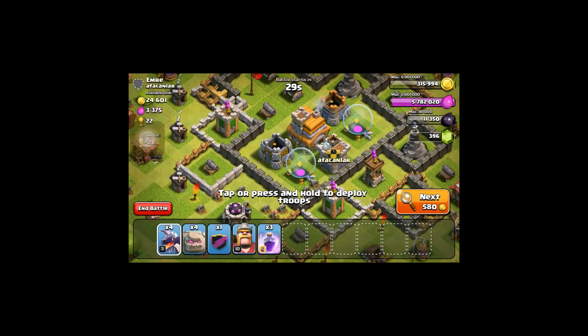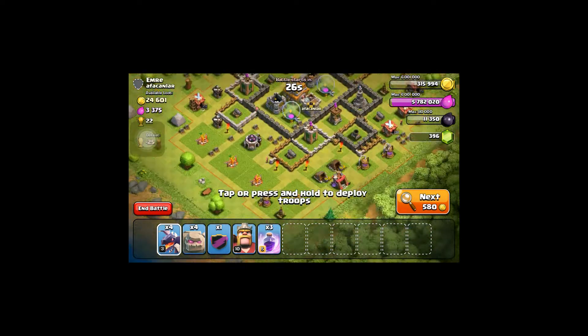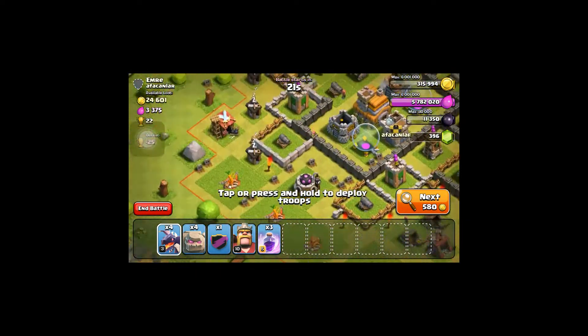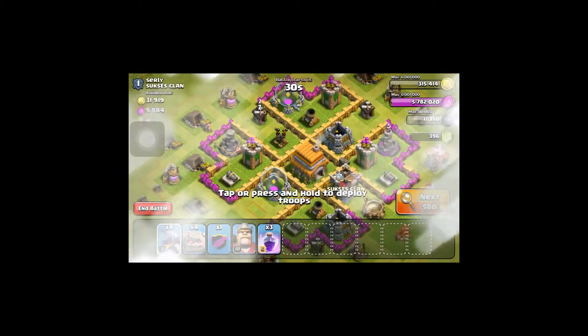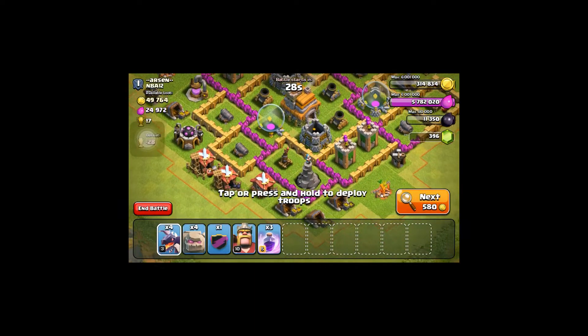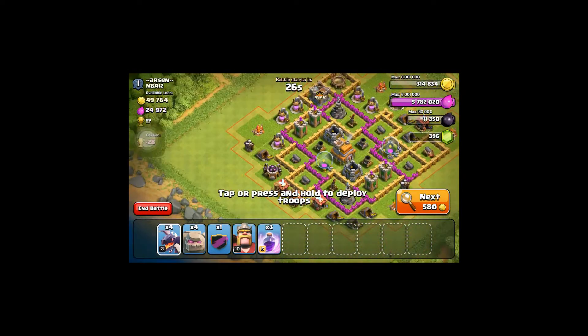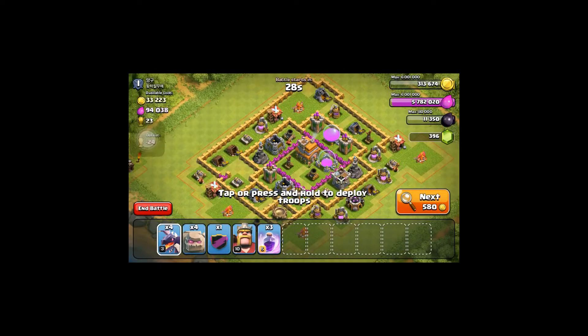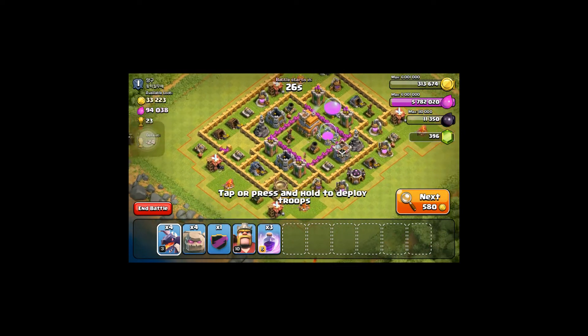The type of base we are looking for is like a Town Hall 7 that is kind of like this, but more of a challenge because the air defenses aren't even placed. I need more of a challenge, but not too tough. I'll keep looking. I'm finding bases but not the ones I want. Okay, here we go. This is gonna be the base we attack.